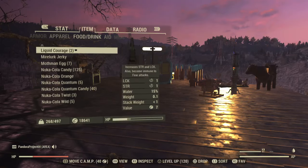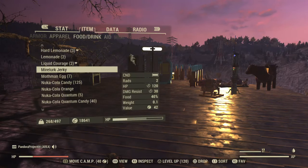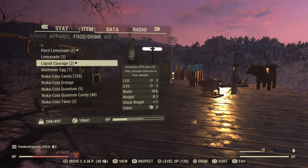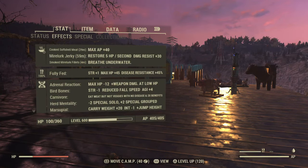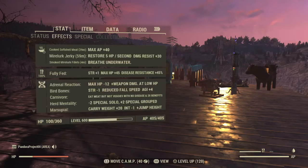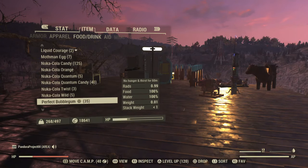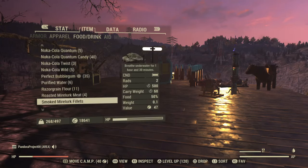Next we're looking at the Mirelurk Jerky. It gives 120 hit points and 30 damage resistance, and it lasts one hour — which is really good. So the Mirelurk Jerky is one hour, while the Roasted and Cooked Meat are only half an hour. The Cooked Soft Shell is the best of those two shorter-duration options.